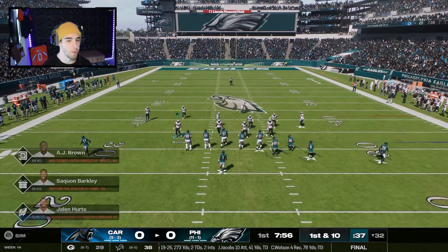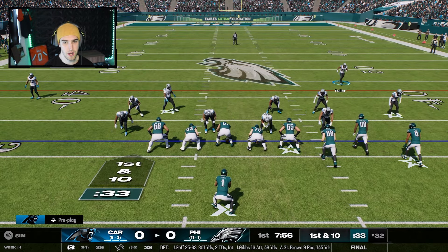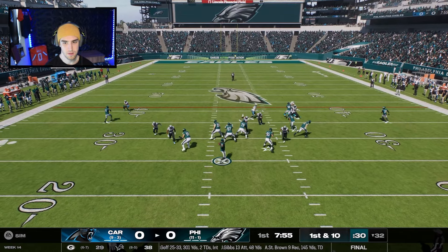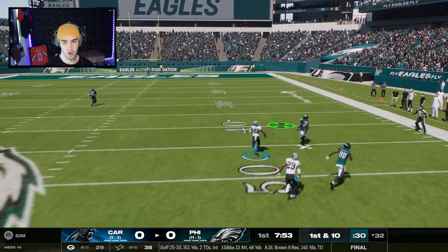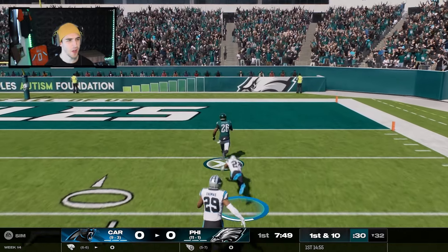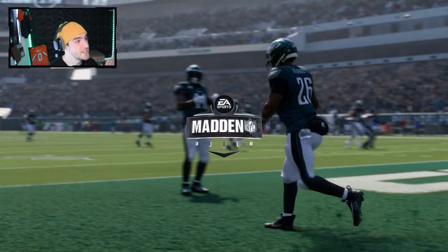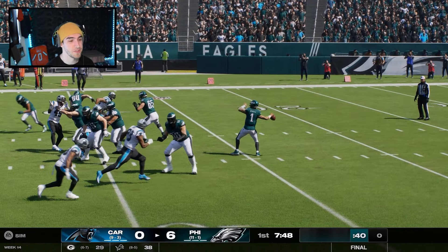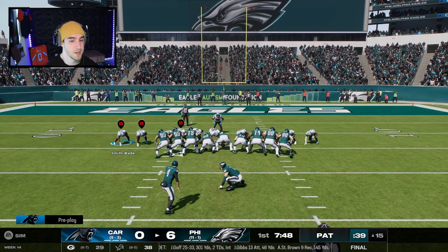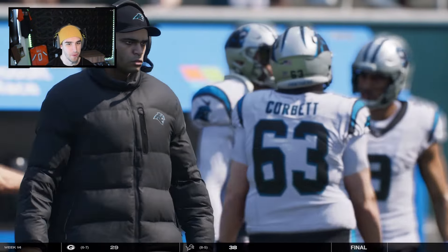We're going to be bold on the first play — I'm sending a dog blitz to try and get after Hurts. He's in empty. Oh no, Barkley Robinson is beat. I didn't realize I was guarding the receiver out there until the last minute. That's probably the worst thing that could have happened — 68 yards. Eagles are on the board first.